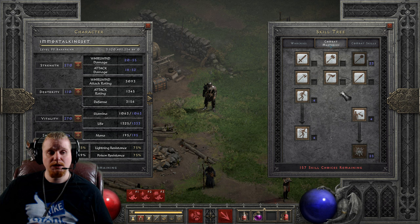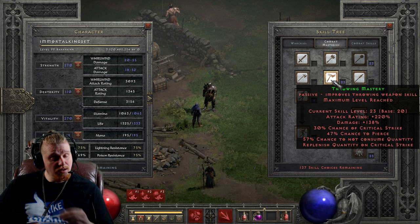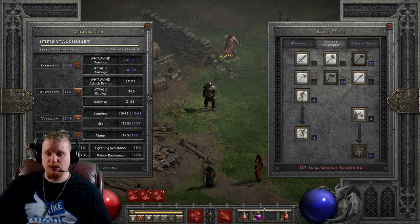Here we are on the Public Test Realm where the changes are going into effect. This is Throwing Mastery — we're not going over Throwing Mastery today but we are going over Pierce, and you'll notice that they've added an 8% chance to pierce on Throwing Mastery. As we level it up you'll notice that the Pierce chance goes up much the same way that the Amazon's does. At level 23 with the plus to skills, we are now at a 47% chance to pierce with our throwing items, which is absolutely amazing — this makes Throwing Barbs much easier to build in general. You can combine this of course with the Razortail Belt which has 33%, and you could also theoretically combine this with the Warshrike Throwing Knife which does have 50%, which would bring you very close to 100% pierce on your throwing items.